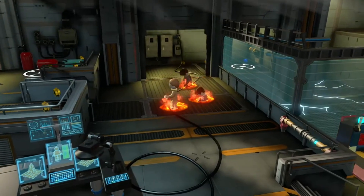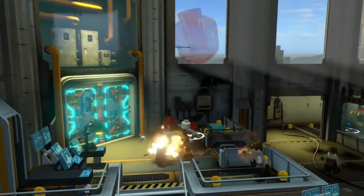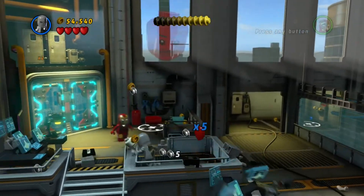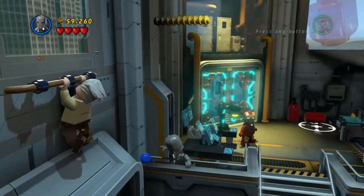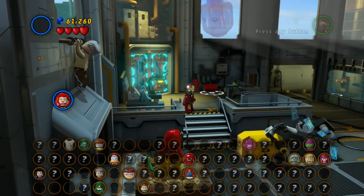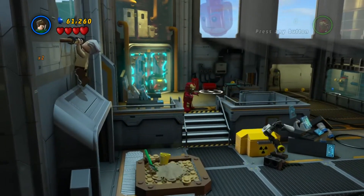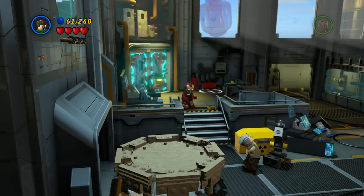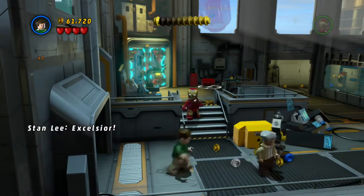Alright, I believe the Stan Lee in peril is in this room because I think I remember it from story. Yep, it's over here - we need Sandman, I remember. And we don't have Sandman on us, so let's just switch to Sandman. Boom, there we go. We got Stan Lee - we saved Stan Lee.